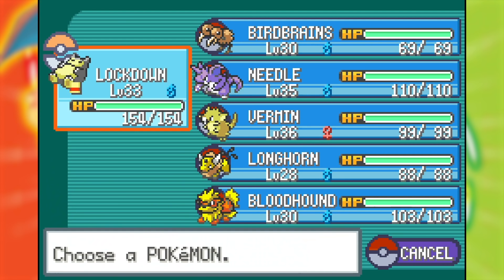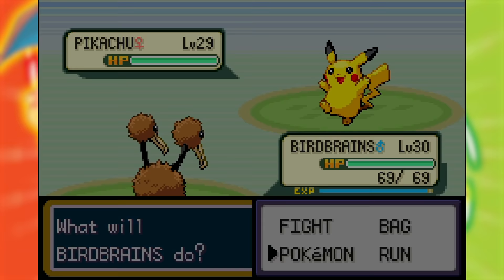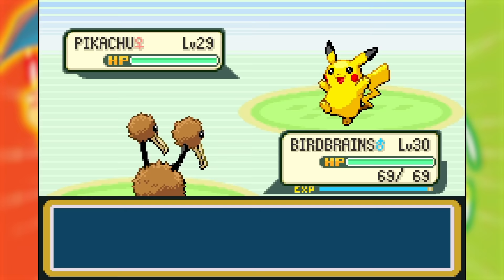I now had what I intended to be my final team of six, and a lot of them knew Strength since I had that HM and it's a solid normal type move. It was then time to grind against all of the trainers because my team was way too weak to fight Koga. I spent a very long time clearing out all of the trainers between Celadon and Fuchsia and Lavender and Fuchsia, which I've always thought was weird in the Kanto games — like, here's one item, the Poke Flute, now here's half the map.